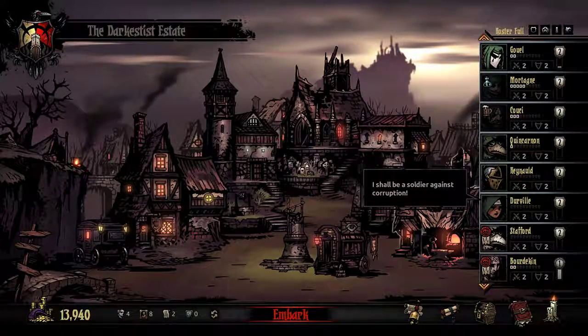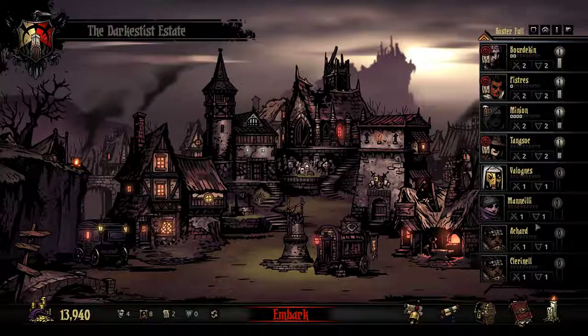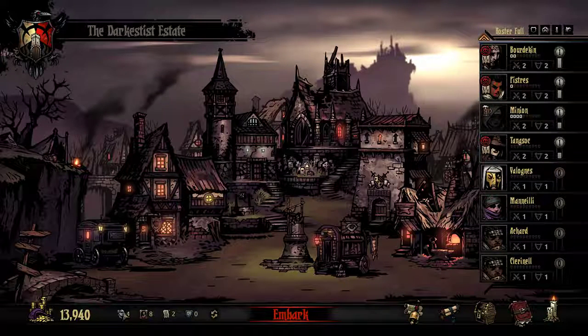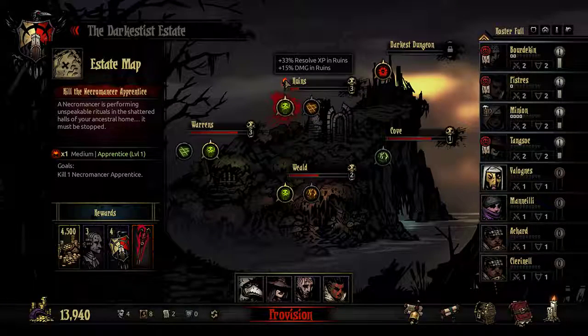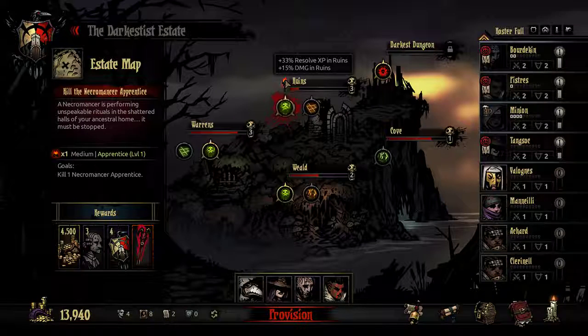Everyone I'm using is upgraded in both skills and weapons, and I think I filled out the roster with a few level zeroes. Apart from that, nothing was to spend upgrade-wise — don't really have enough. I have a bonus for the ruins: plus 33% resolve XP and plus 15% damage. I'm going to try and kill a boss again; last time it went horrendously, but I have enough money stockpiled to recover fairly easily.